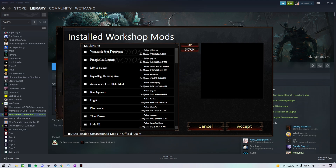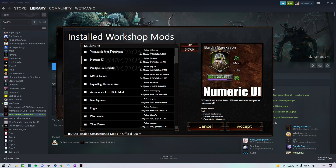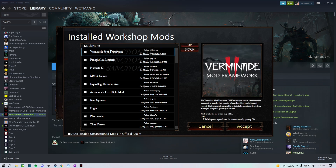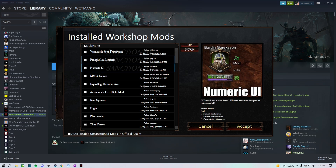Now remember Vermintide Mod Framework? Because it is required by Numeric UI, it literally has to be above it in the load order. If I were to move Numeric UI ahead of Vermintide Mod Framework, you can see right away it says 'loaded before Vermintide Mod Framework' — this will not let the mod work in-game. So move that down and make sure your order is correct. I like to keep Vermintide Mod Framework and Penlight Lua Libraries right at the top — positions one and two — because these are the two mods that pretty much anything needs to run. Make sure Numeric UI is checked, Vermintide Mod Framework is checked, and the order is correct with Vermintide Mod Framework above Numeric UI.